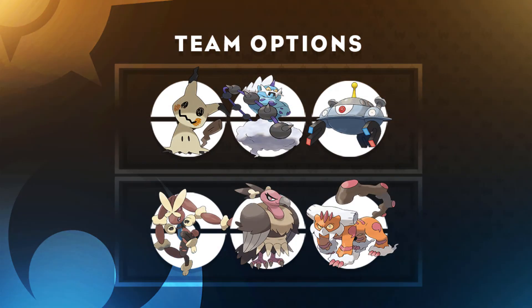For team options: Thundurus gives you Prankster Thunder Wave to slow opponents down so Mimikyu can set up to +2 without relying on priority. Magnezone is nice to trap Steel-types that Mimikyu struggles with, and it quad-resists Steel which is one of Mimikyu's weaknesses. Mega Lopunny is a great physical sweeper with high speed and is immune to Ghost, one of Mimikyu's weaknesses. Mandibuzz eats up hits and Defogs hazards away. Landorus provides Thunderbolt immunity and is just a really good mon on many teams.